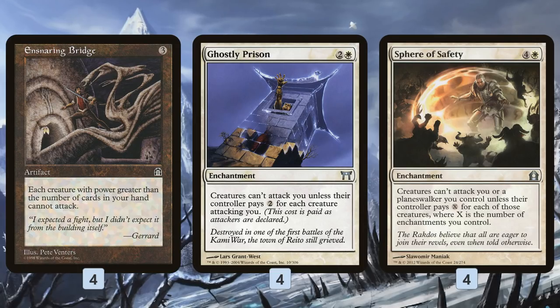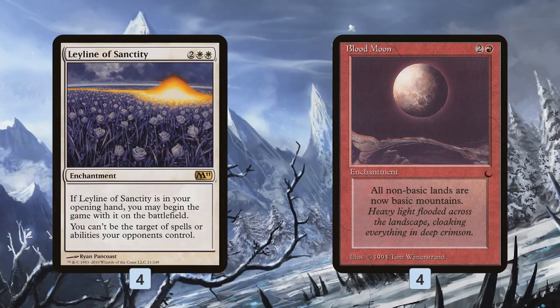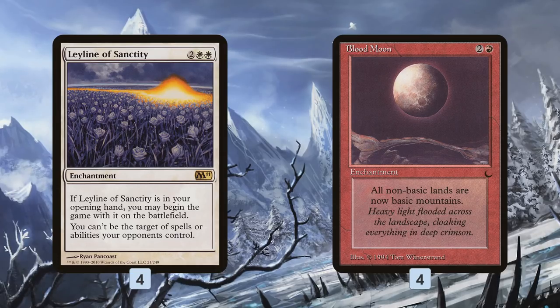In Modern, some decks are winning with spells, but we have a plan there too. Leyline of Sanctity gives us Hexproof, which means our opponent can't Lightning Bolt our face, Conflagrate us, or cast Lava Storm. It shuts down all spell-based combo like Grapeshot out of Storm. Blood Moon also makes it really hard for opponents to cast their stuff — it's primarily for spell-based decks like Scapeshift or Tron, but it's fine against creature decks as well.